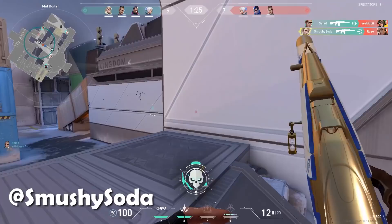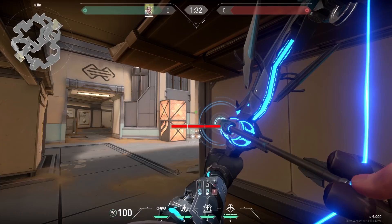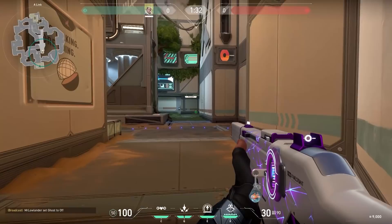Here's a quick and easy Sova lineup on Fracture. When you are standing in Hell, aim at the right of the iron bar and shoot your arrow with full charge and two bounces. Your arrow will spot the enemy standing in CT — very nice.